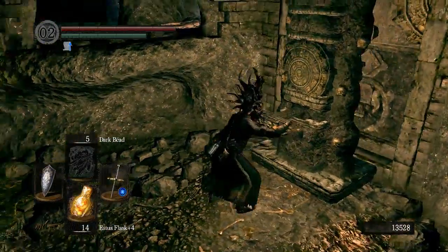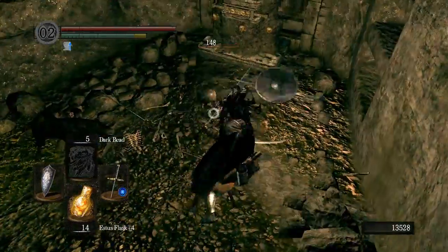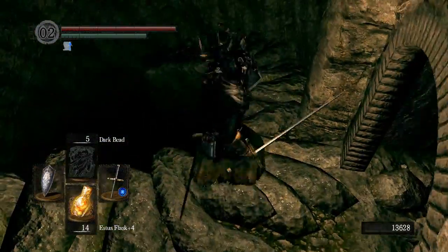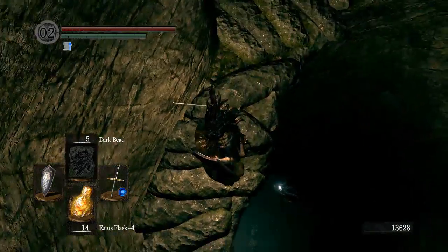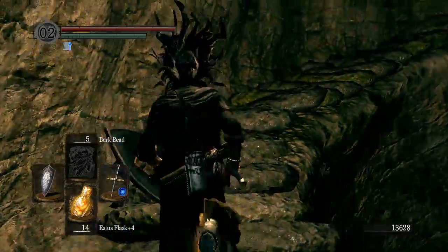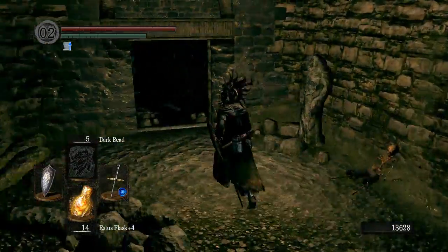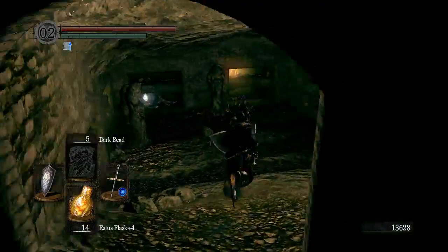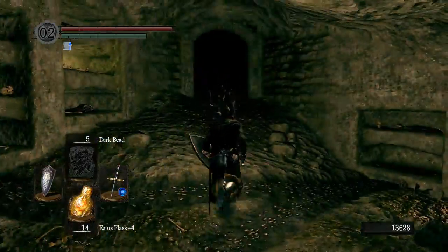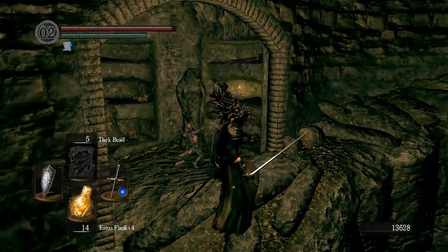Once I take out these guys they'll stop popping up. If I happen to die, getting back down here will be easier — we can hit that thing and it'll open a door a little bit above where I was. There are some ledges down there we can drop down to and we kind of have to do that at least once to get some of these items. I never really figured out the most efficient way to run around and pick everything up. And so that's the door we just opened right there.